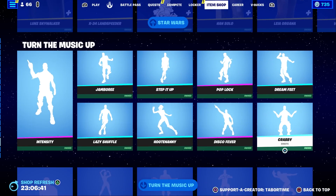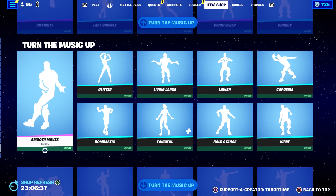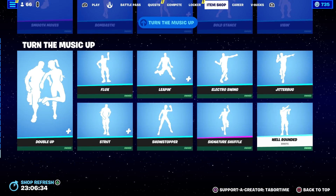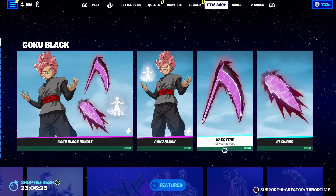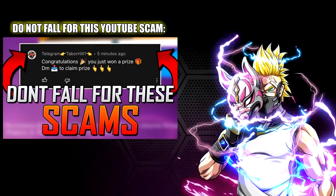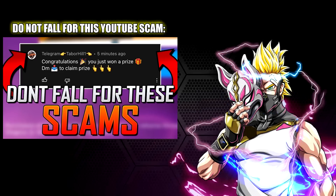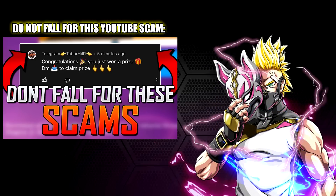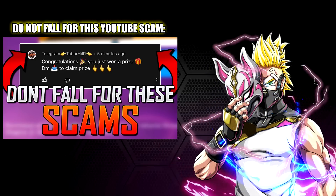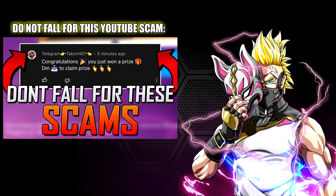Yesterday, they hit us with all these insane emotes. Finally, some non-copyrighted good emotes are all in the shop. Look at all these you can choose from — there's something for everyone. Lots of good traversal ones, lots of good synced ones. Get them before they rotate out. The highlight here is that Goku Black is now in the shop — absolutely incredible. I will do a full gameplay review on him, so stay tuned. Hopefully you guys enjoyed this video. A like is always appreciated, and don't forget to use my supporter creator code, which is TaborTime. I'll see you next time.